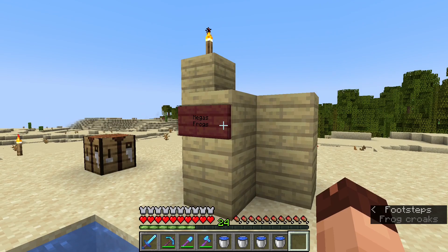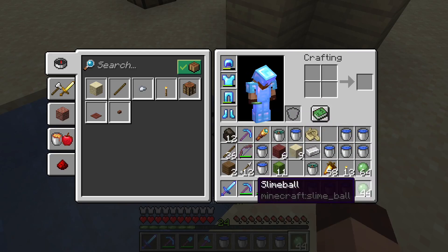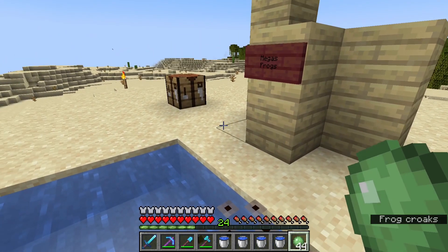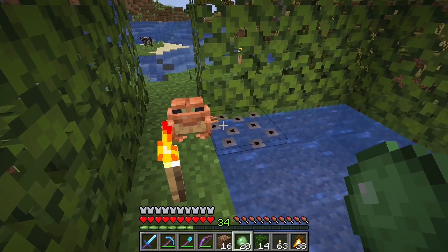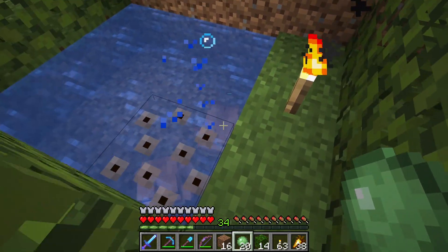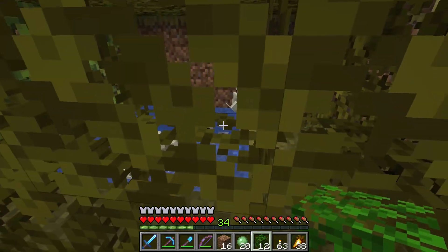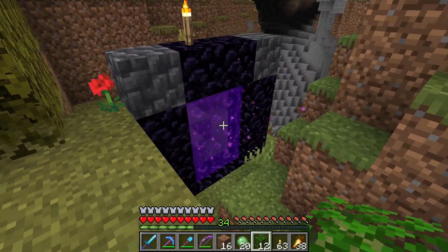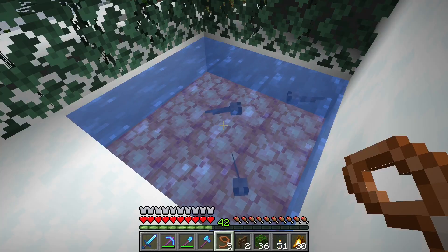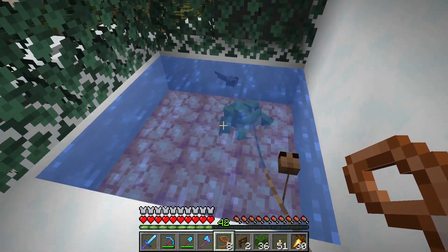For that matter, I wandered to a mangrove swamp to catch myself two frogs to get some tadpoles. As most of you know, you can breed frogs with slime balls, but where the tadpole hatches is the interesting part. Since we want all three frog types for our project today, I got myself some red frogs in a grassland biome, as well as some white frogs in a savannah biome right next to it. And of course, I made a nether portal so I can move the frogs later on. Now I only need to wait for the green one to grow up, and we are good to go. There we go — nice!